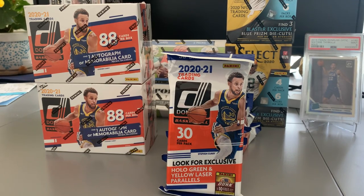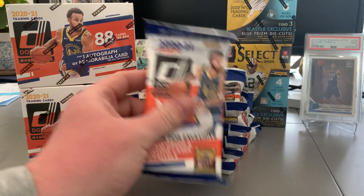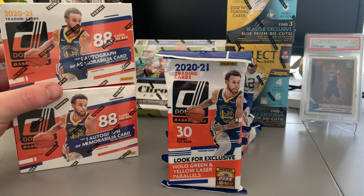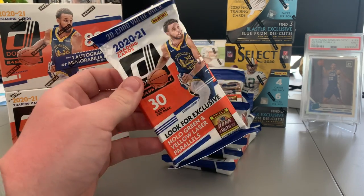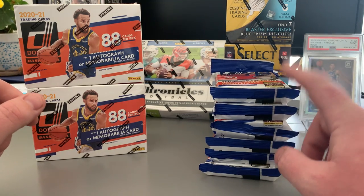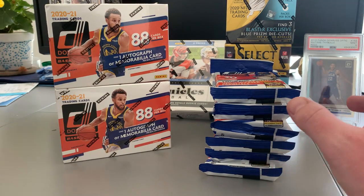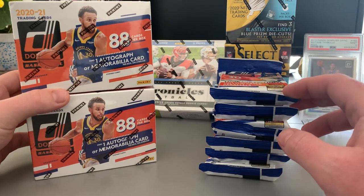What's up everyone, welcome to Fat Packs — my first video here on the channel. Today we're going to be opening up some Donruss basketball. We got two blasters and six fat packs. Retail is about $20, you can find them for around $45-$50 resale. The fat packs go for $10 and probably $15 resale. My goal is for every video to open up a fat pack no matter what it is.